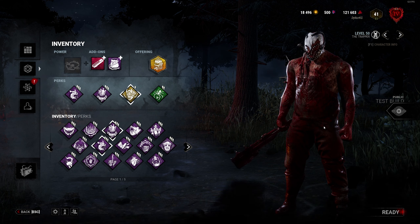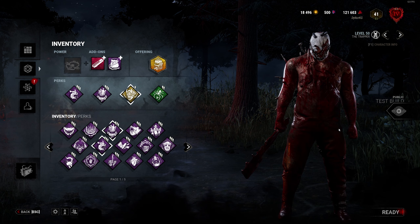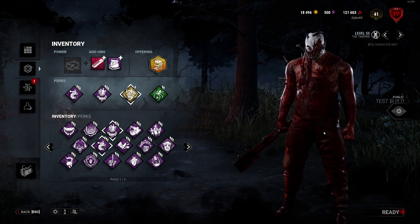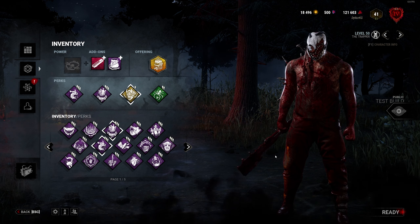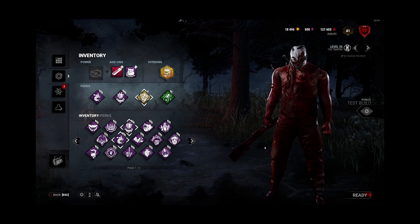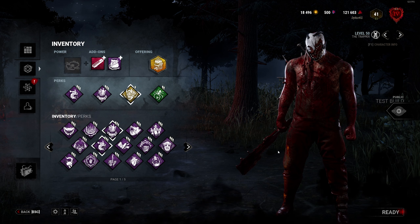Today we're playing as the Trap-A-Man, who traditionally, when it comes to Trapper, has been kind of an M1 killer. He's needed a buff for a long time, and he finally got it. Trapper in the PTB can now carry two traps the minute he spawns into a match, which cuts down on you having to place a trap, go somewhere else, pick up a trap, and then place that. It saves you a good 30 seconds at the beginning of the game, if not a little bit more in some cases.